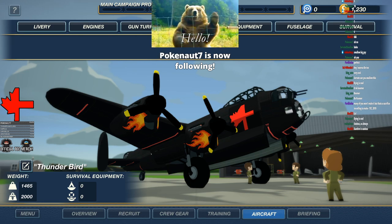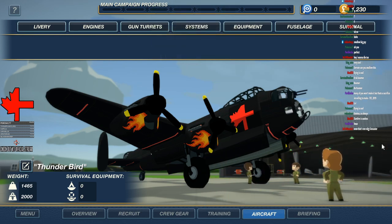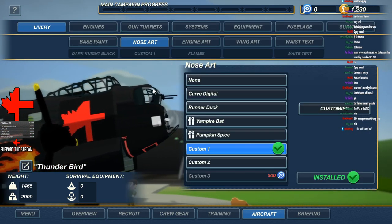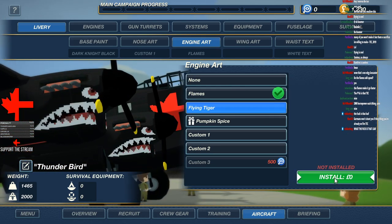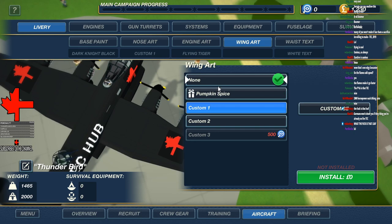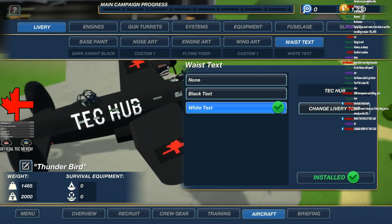This is what I ended up with as a wonderful machine. As you can see, it's a Lancaster. We've gone for a little bit of the punk idea — definitely edgy. It's got the Tech Hub logo on it, and my perfect artistry has created this wonderful logo, which is just so bad. Look at it. We've got some engine art. I think the Tigers look really nice. The good thing about the DLC is you get a bunch of stuff you can bring in. We could put our wonderful logo on the sides as well.